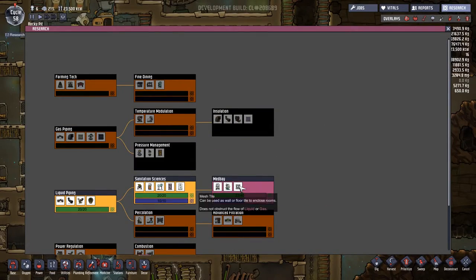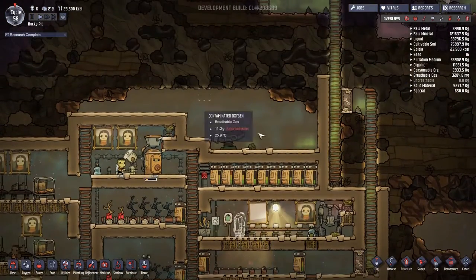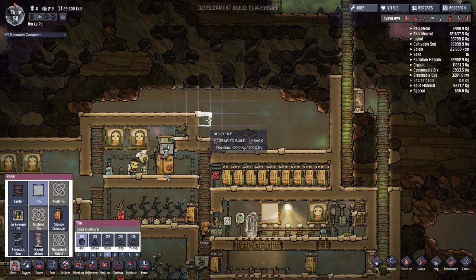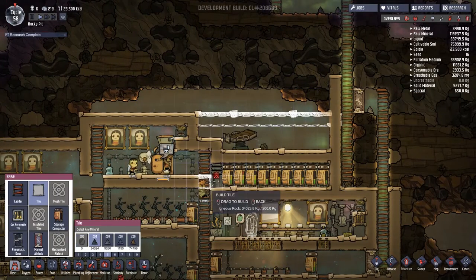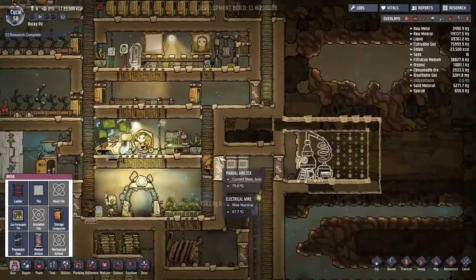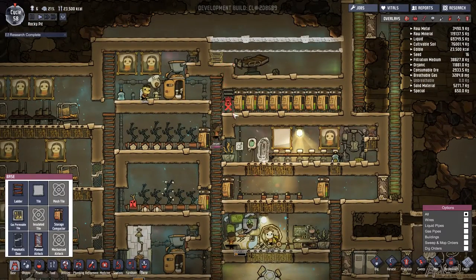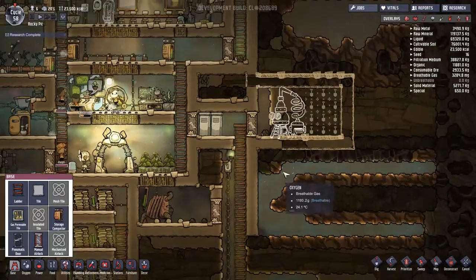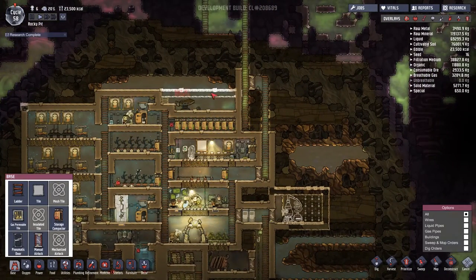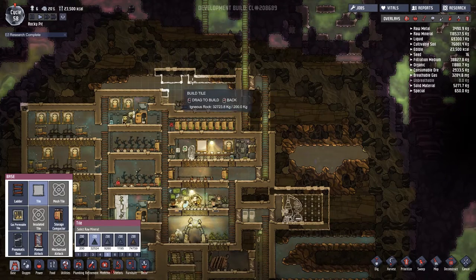I forgot to mention we are currently researching all the med bay equipment because I want to put in a small medical environment up at the top. It kind of feels like something we should get going - we are a fully functioning space colony, so medical equipment is definitely something we need. If I do this and get rid of that and throw a ladder there it's going to take a little while. We can see the medical bay is getting set up.